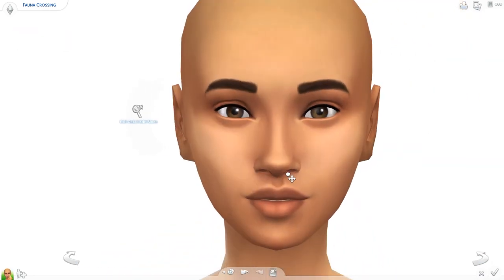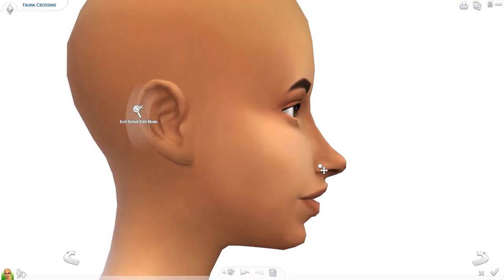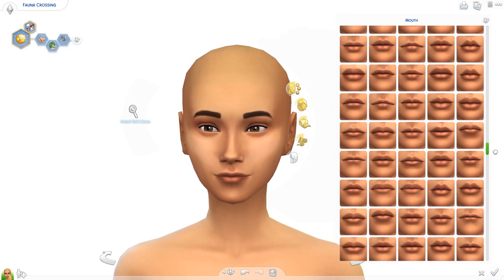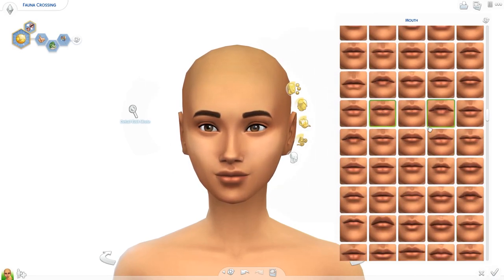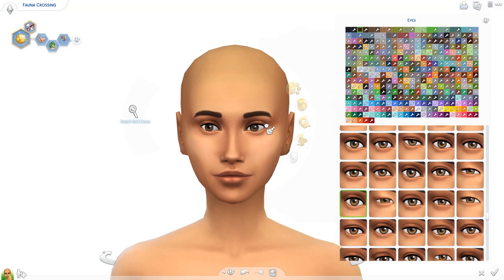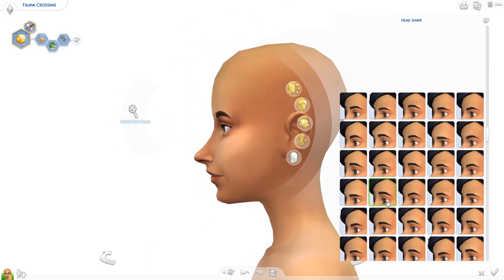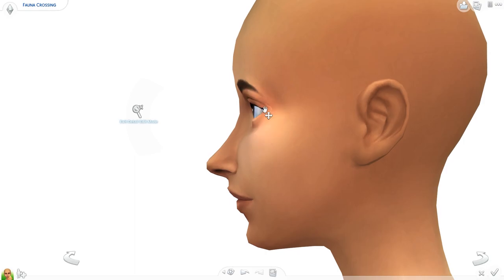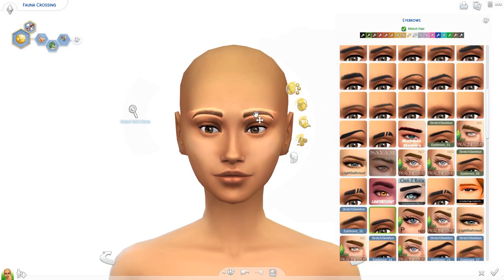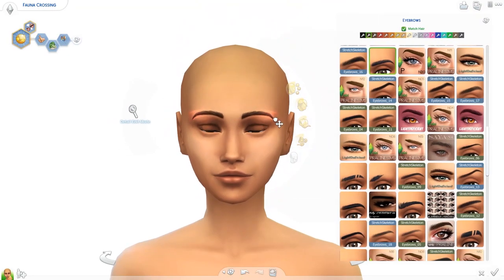I chose two villagers: Fauna and Megan. I chose Fauna because I came across that villager on the internet and I thought she was absolutely cute — personal preference. And I chose Megan because I was asking around on the internet which villagers were favorites of people and which they would want me to make as a sim, and someone commented that she wanted to have Megan as a sim. So that's what we're doing today. While making the sims, I really tried to look at what the villagers look like and incorporate those features into the sims.